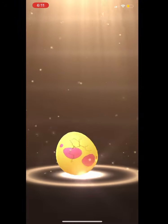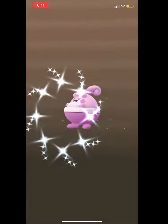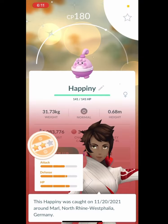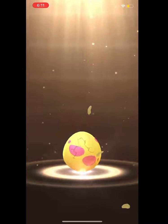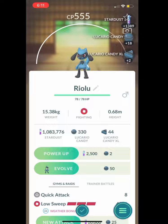Right here — this was Saturday — I got my first shiny Happiny hatch from an egg: 180 CP. That's pretty cool. So now two shiny hatches in this event up to this point in the video.